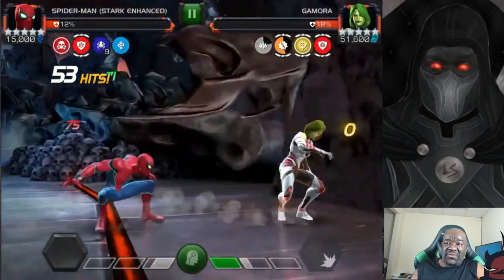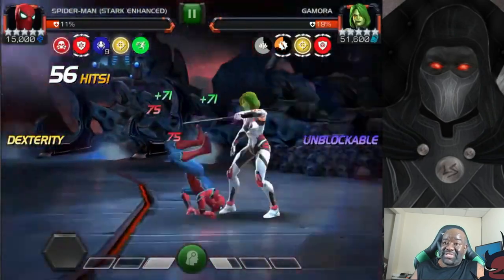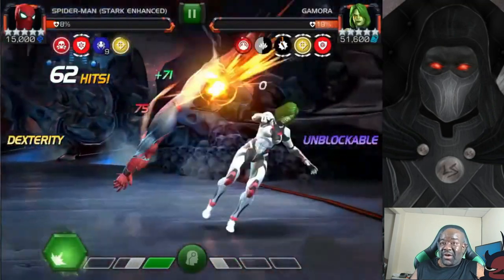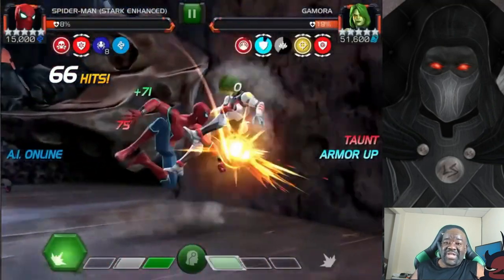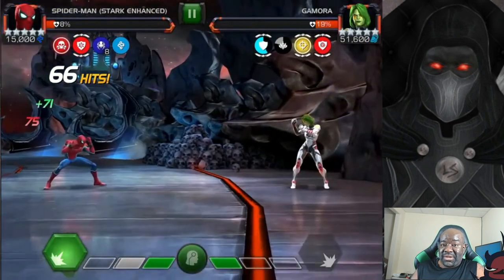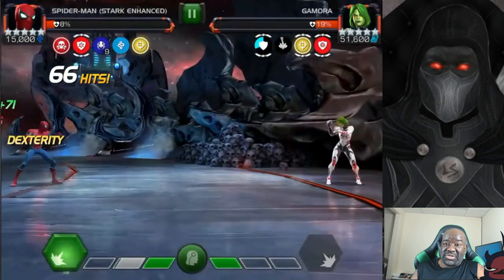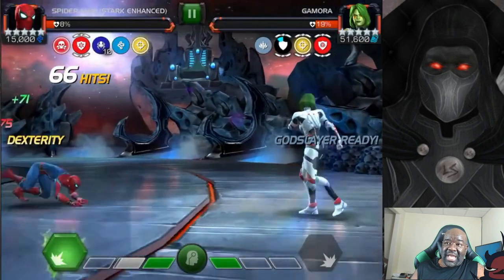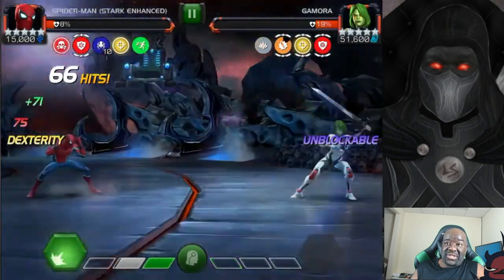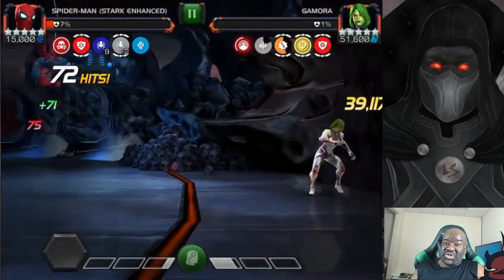Gamora is very easy to fight. Try not to push her to a special two because that special two will take you out and she fires it off very quickly. Spider-Man Stark Enhanced is not the beefiest champion — he's a glass cannon — so he ends up taking a lot of damage. But if you can stay away, not get hit too often, bait out the specials — boom, she's down.